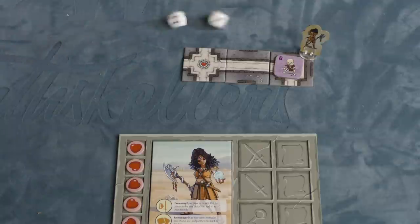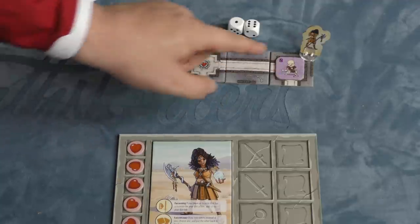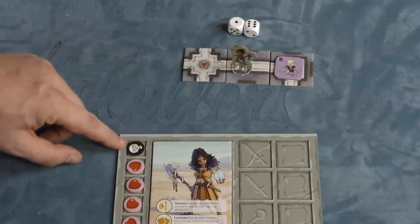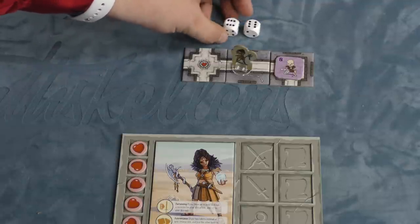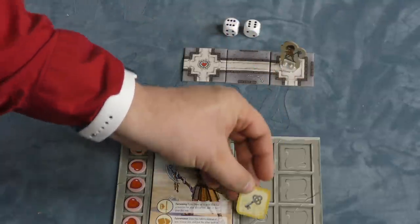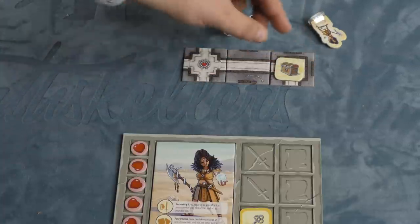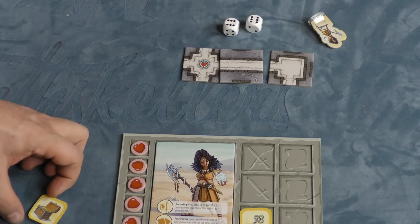When you fight a monster, you roll two dice and try to meet or exceed that monster's number. If you tie, nothing happens. If you lose, you retreat one space and flip over one of your health. If you win, you defeat the monster and turn it over to see what loot it gives you. This one gives me a key. A key is important because when you pull a treasure chest tile, you need a key to open it and keep the treasure — which is how you win the game.